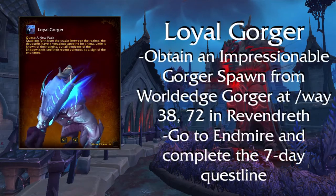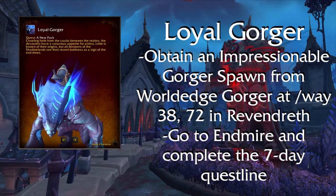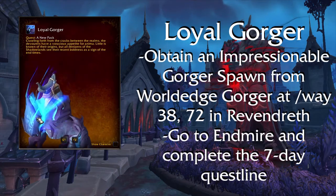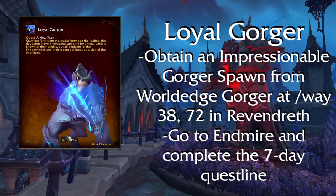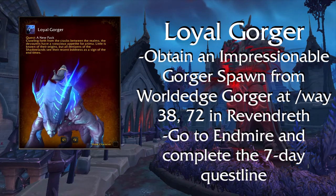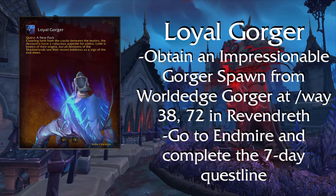Loyal Gorger — at these coordinates in Revendreth, you will find the World Edge Gorger. What you will need from him is an item called an Impressionable Gorger Spawn. This item will spawn a little version of the mount who will run off. You will then go to the Endmire where the little guy will spawn and give you a quest. Day 1: collect 18 Endmire Vinewood. Day 2: collect 35 Endmire Vinewoods. Day 3: kill some mobs around Endmire for fruits. Day 4: same thing but more fruits. Day 5 and 6: slay some Endgorgers and Dreadgorgers, with higher amounts on day 6. Day 7: slay the Unbidden World Eater who patrols around Endmire. As a reward, you will get your mount.